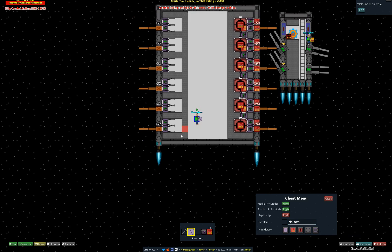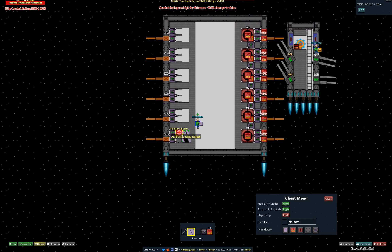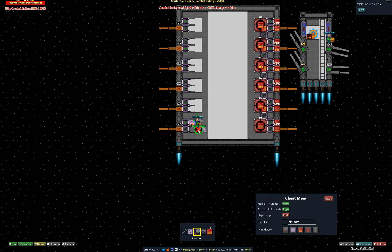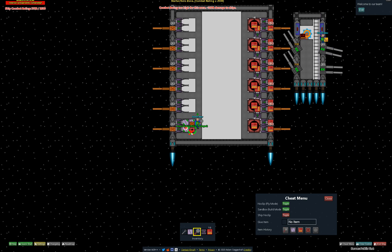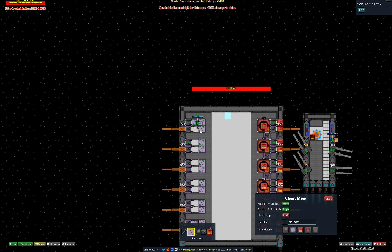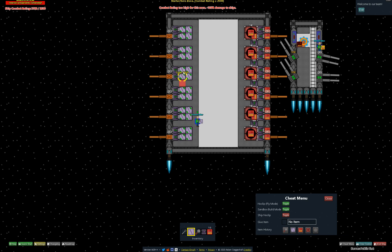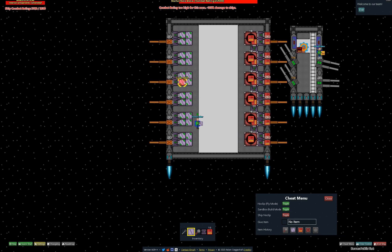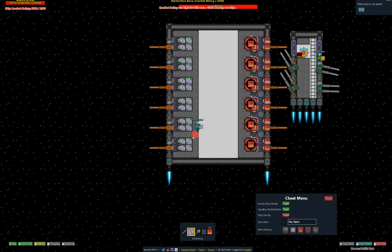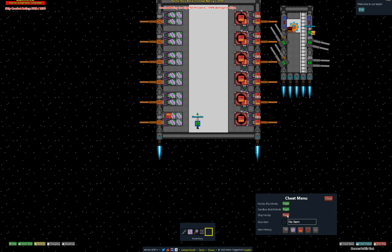Hatches are very cheap compared to loaders, so I think it's very important to build some hatches here behind the expanders. I'll destroy the items and place hatches — you can see they add so much health. One hatch is 250 health, so four hatches is a 1000 health difference. With scatter ammo, that's almost 55 bullets needed to destroy all four hatches.